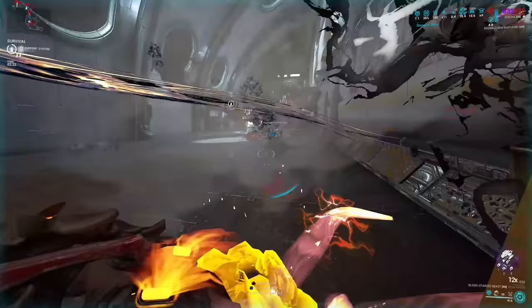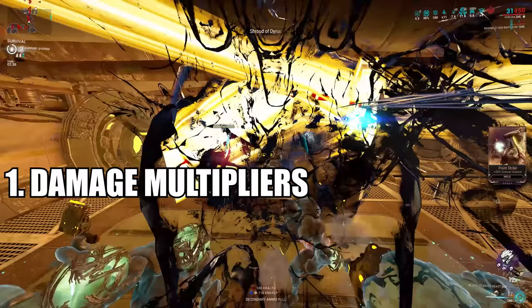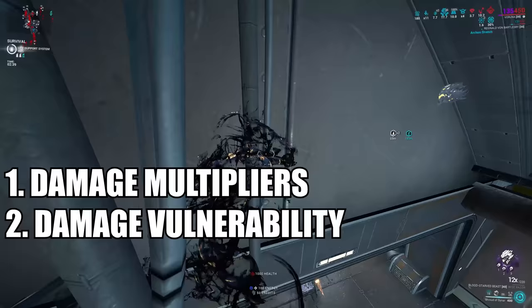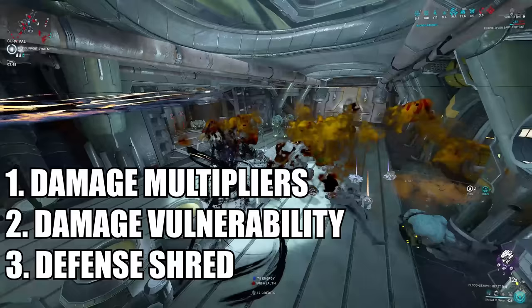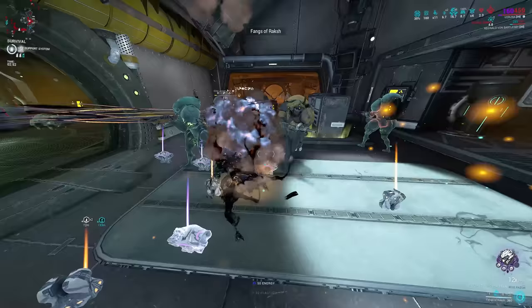There are three ways to increase the damage you deal to enemies. One, a damage multiplier — meaning a buff that affects the damage your weapon or abilities deal, whether through mods, arcanes, or an ability buff. Two, damage vulnerability — basically applying a debuff on enemies, having them take more damage from all sources. Three, defense shred — taking away their defensive attributes like bonus armor and shields. The great thing is that all three stack with each other to further boost your damage.